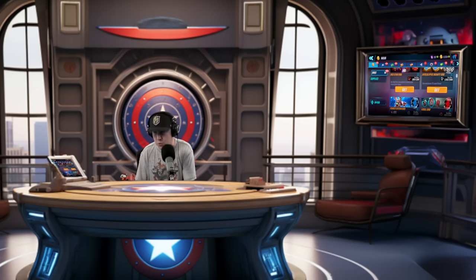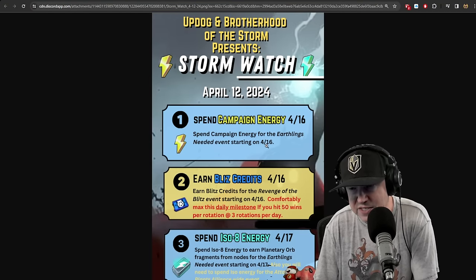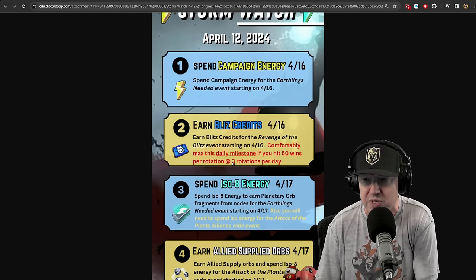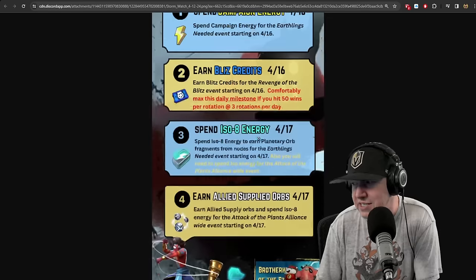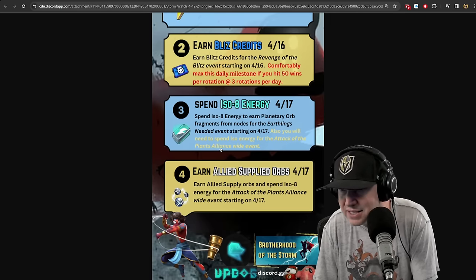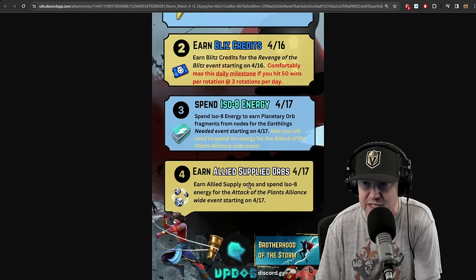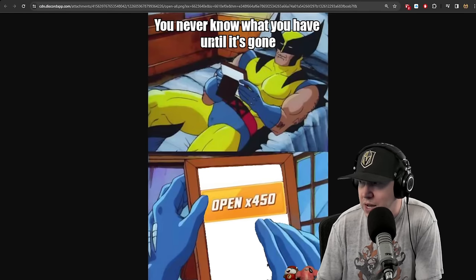Starting with Storm Watch events: on the 16th, spend campaign energy — that'll be an event. Earn blitz credits, comfortably max the daily milestone if you have 50 wins per rotation, three rotations a day. Blitz is the best and starts on the 16th. Spend ISO energy starting on the 17th, also needed for the Attack of the Plants alliance-wide event. Allied supply orbs on the 17th — earn allied supply orbs and spend ISO-8 energy for Attack of the Plants.